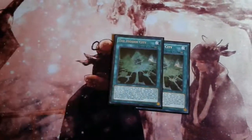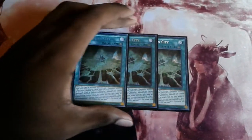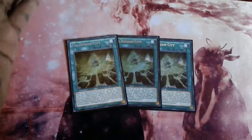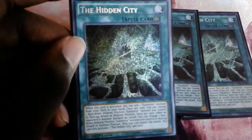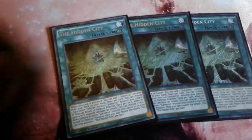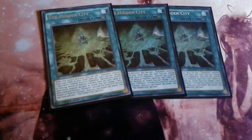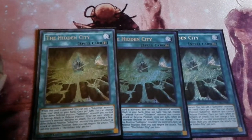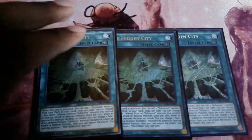Moving on to the spells — we have not two but three Hidden City. When Hidden City is activated you have the option to search a SubTerra monster, but you don't have to, which is nice for things like Set Rotation where Gateway to Chaos forces you to add a Gaia Knight or BLS Ritual. Hidden City just says you can add. Once per turn you can also flip a face-down SubTerra monster face up so they can get their effects, even the turn they're summoned.